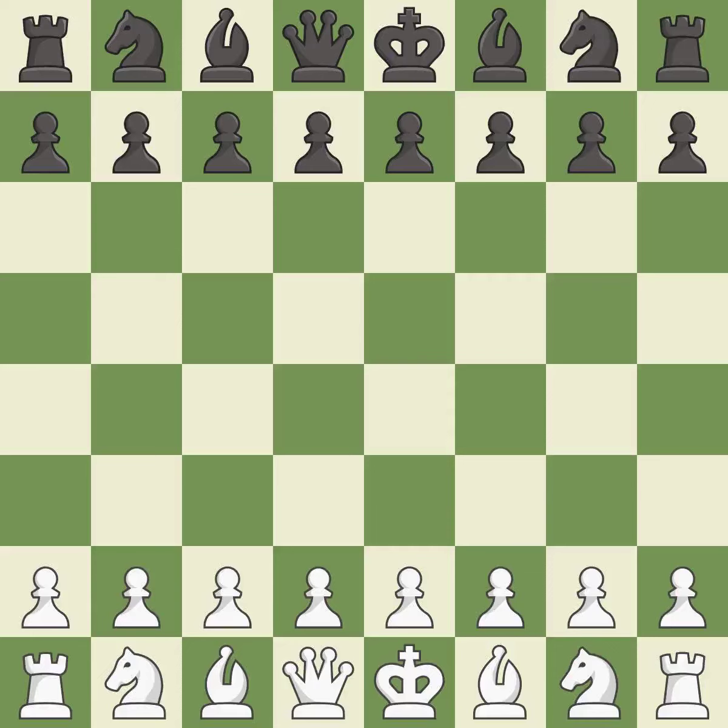Queen's Indian Defense, Fianchetto, Nemzovitsk variation — Nemzovitsk attack. Smooth — one player took the advantage and never let go. White really outplayed black in that one. The opening was balanced, but that was a well-fought middle game that White got the better of.